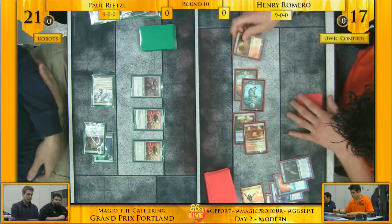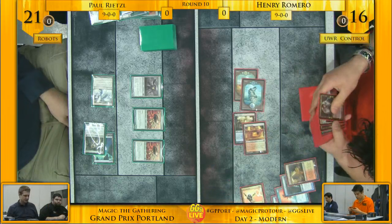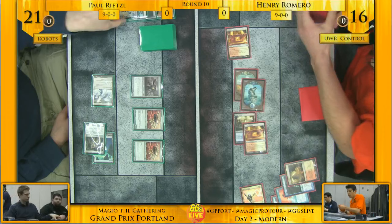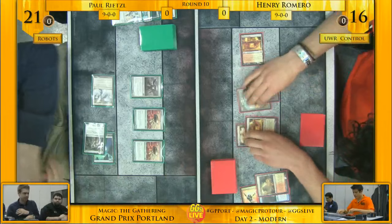If Henry wants perfect mana — which he kind of already has — he can do that, though he doesn't have a second blue currently for Cryptic Command. Oh, is that a Lightning Angel? That's an actual Lightning Angel from the Time Spiral Block bonus sheet. It's a 3/4 with Flying, Vigilance, and Haste — that's pretty sick.